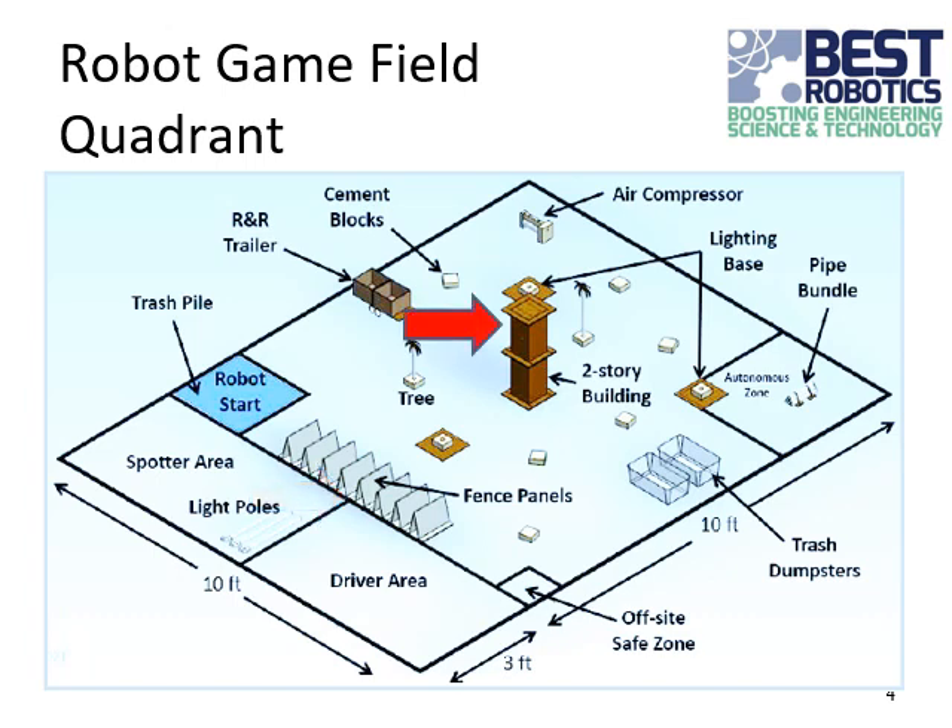In the center of the field is the two-story building that needs to be demolished and moved from the work site. Also on the field are two trees that cannot be disturbed or knocked over. A tree is considered disturbed if the one inch by one inch piece of tape below the tree, centered below the tree, is completely visible at any point during the match. Unlike the other disturbed items, if you disturb a tree, it's a 20-second penalty.